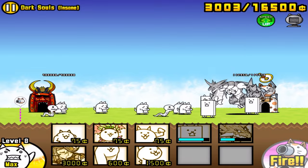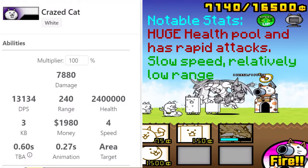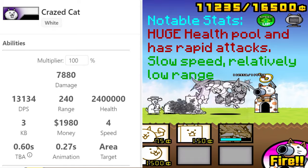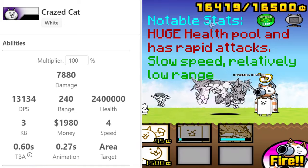And third, you need to know how this stage works. The boss of this stage is Crazed Cat. He's extremely, extremely powerful, but he only spawns once you hit the base. So before then, all that spawns are doges and snatches, which are extremely weak little peons that can barely dent your forces.